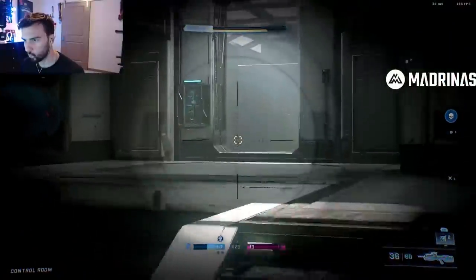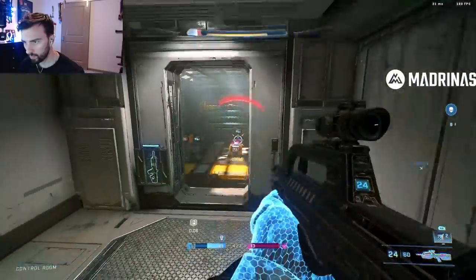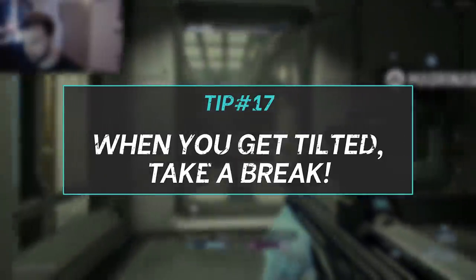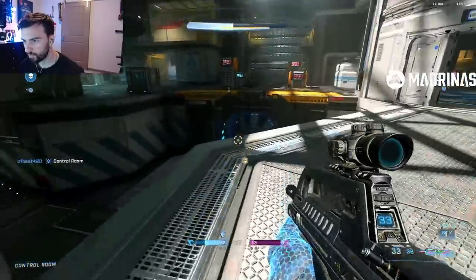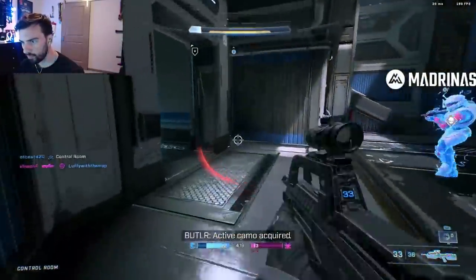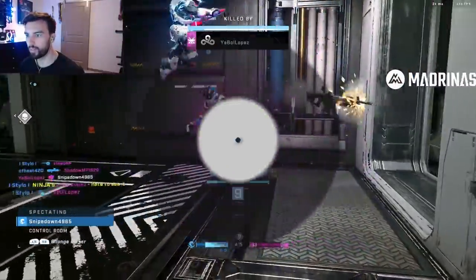Tip number 17: when you get tilted — and believe me you will — take a break. Losing three games in a row and feeling like the world is against you? Hop off or at least switch to a different mode and reset your mind. I know it sounds odd, but at the end of the day if you think the game is against you, then it is. A player that's feeling themselves will always perform better than the one that's tilted and flaming their team.